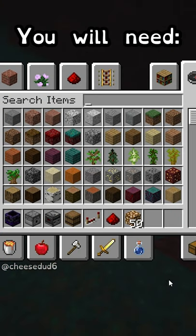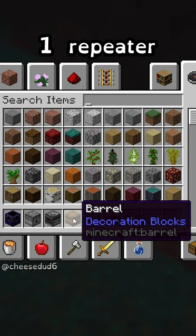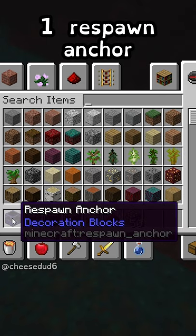How to make a respawn anchor that never runs out. Here's everything you're gonna need: glowstone, redstone dust, redstone repeater, a solid block (it doesn't have to be a barrel), observer, dispenser, and of course a respawn anchor.